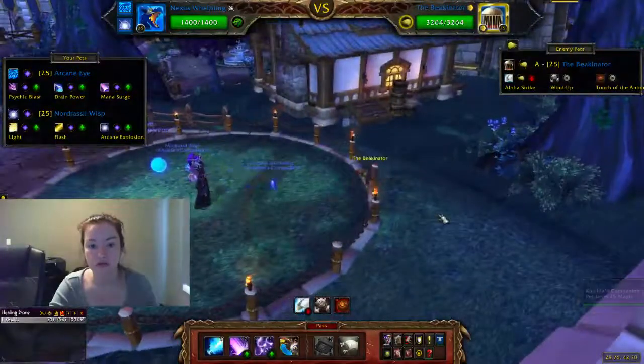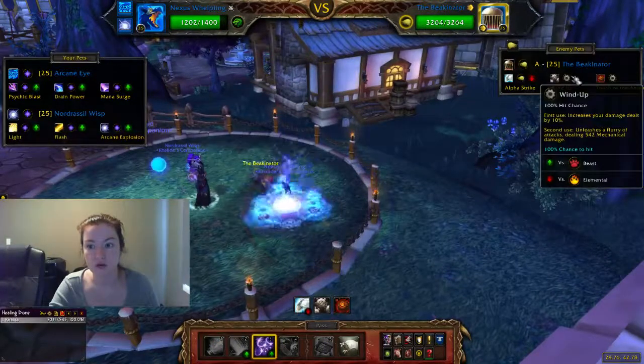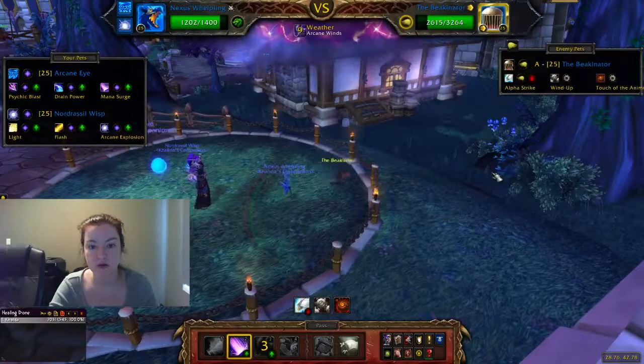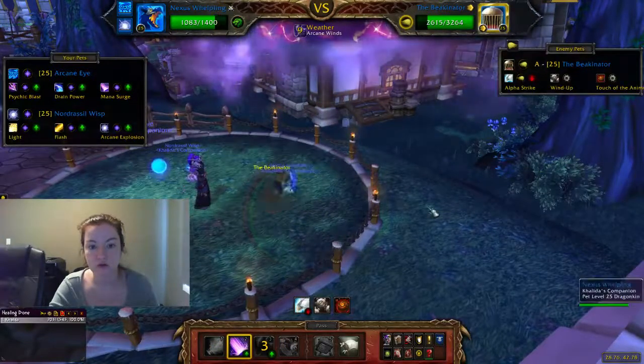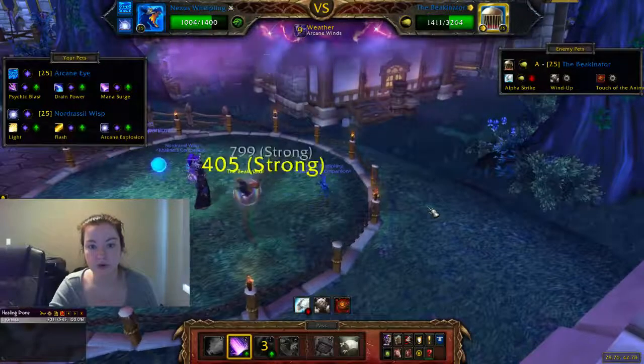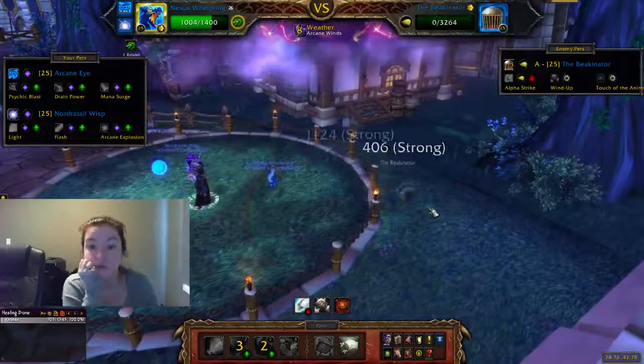Let's do this. Very, very straightforward. You can see he's got all mechanical moves pretty much, except for this one. And then we get arcane winds. Increased damage. And then we'll just do another random one — he's dead.